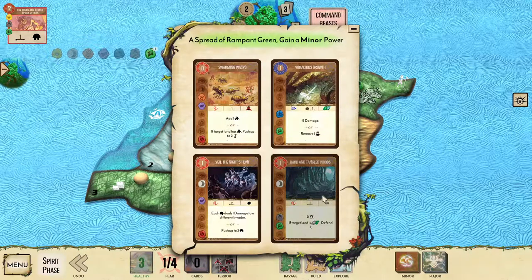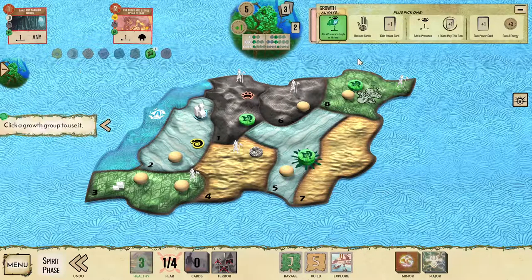In this case, dark entangled woods is perfect. It's going to let us defend land three, save the Dahan, get rid of an extra explorer, and generate some extra fear. The elements for this minor power are probably not going to work out to hit either a threshold on our major or our innates this turn, but there is a chance that they will. What we want to do here is play our major and minor power and control the board as best we can.